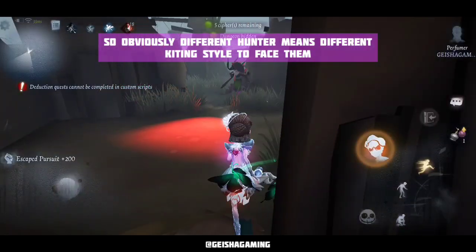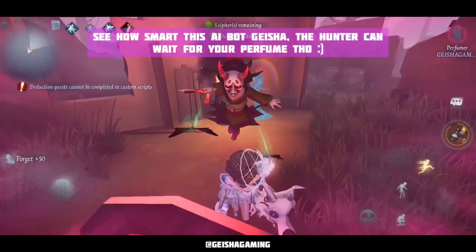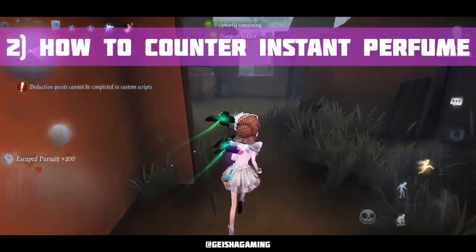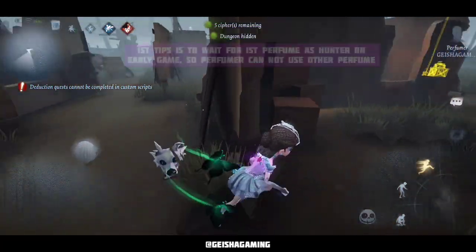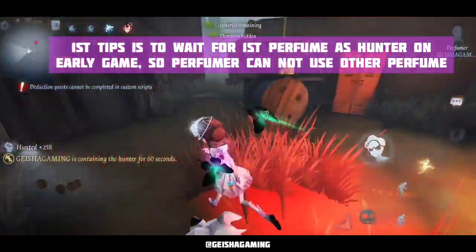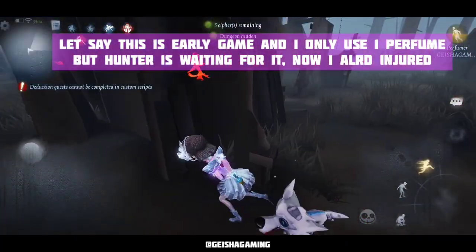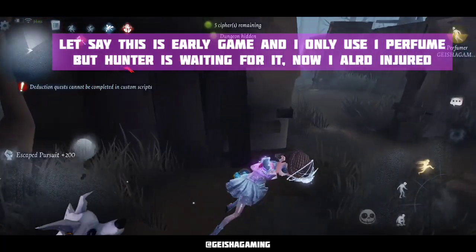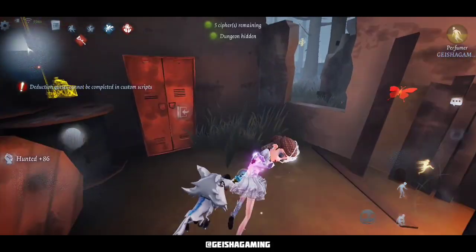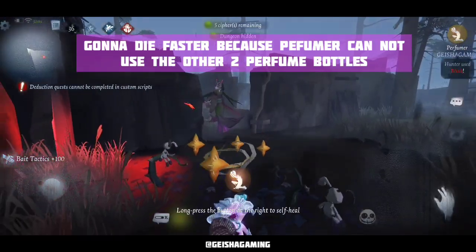Obviously, different hunters mean different kiting styles. Let me show you how smart this Geisa AI mode is — it waits for my perfume and doesn't want to hit if it is not an instant perfume. So the first tip for hunters to face a perfumer is to wait for the perfume bottle. In early game, you can wait out the bottle so the perfumer can no longer use it, making it easier to take them down.